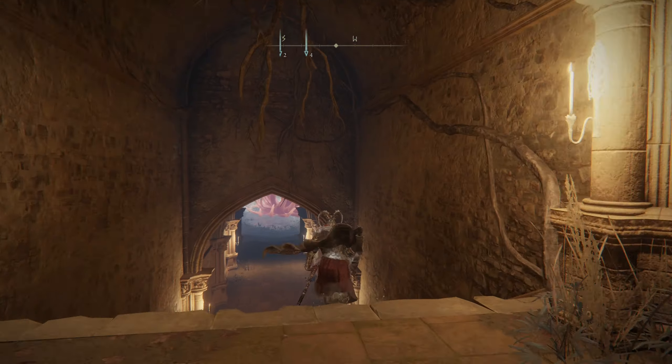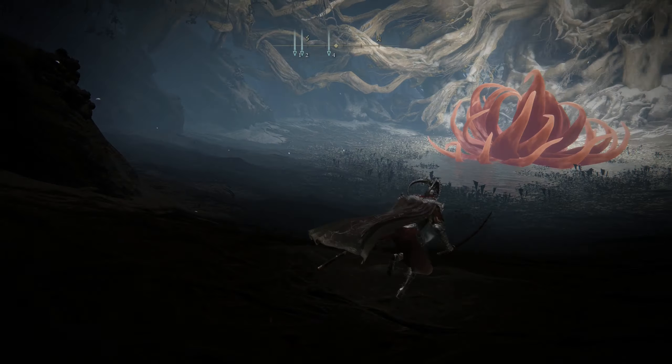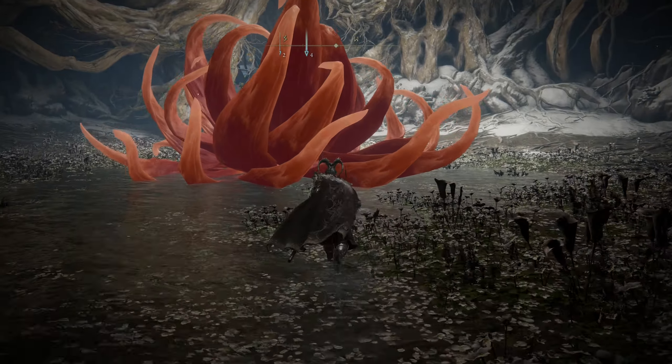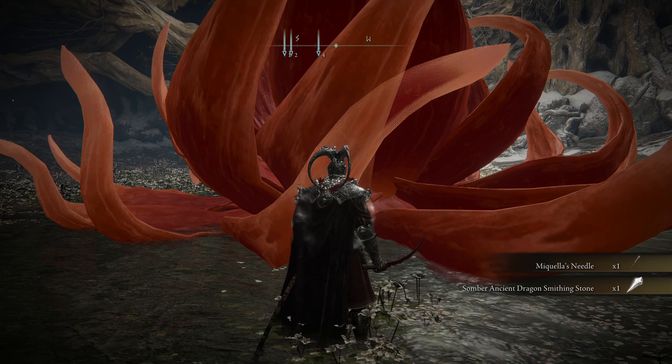Take that needle to the spot where you defeated Malenia and use it on the giant flower. In return, you'll receive Miquella's needle as well as a somber ancient dragon smithing stone.